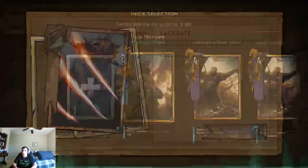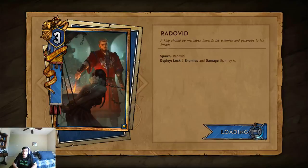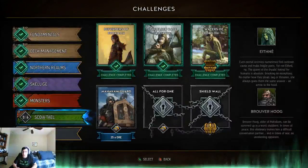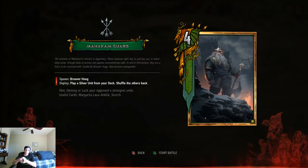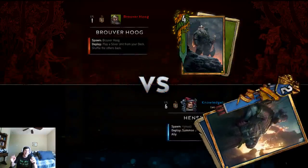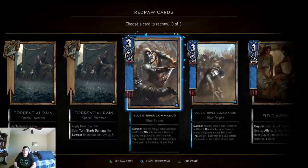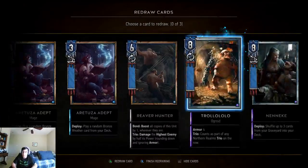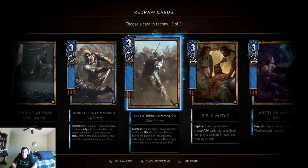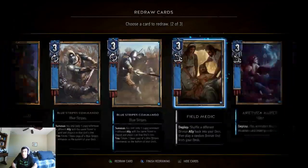We're going to take this first into an AI match and then into a casual game. I've been getting a lot of the challenges out of the way — you can see I'm almost completely done — against the AI, other than Harold who uses the Savage Bears. The Savage Bears is the biggest counter to this deck because the Savage Bear procs before the deploy ability, and since the Blue Stripes Commando need to be the same strength as the card they're replacing, that's a big problem.